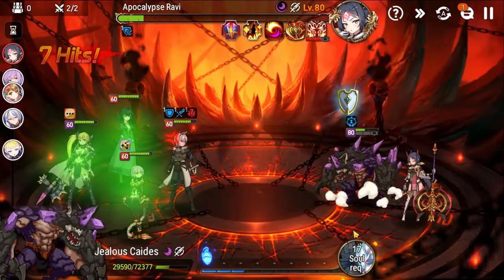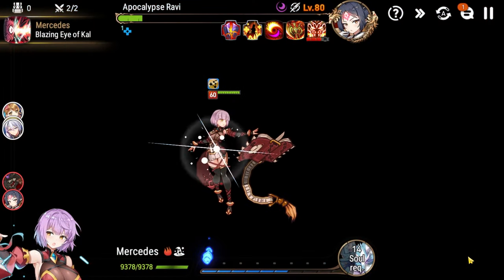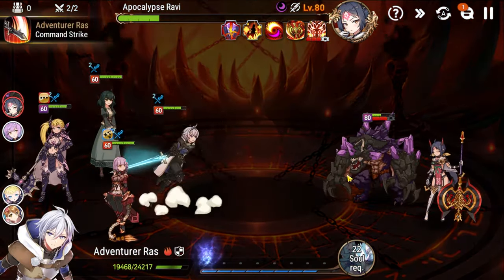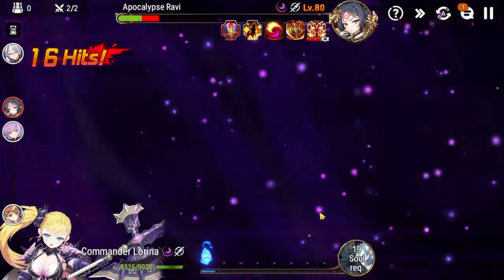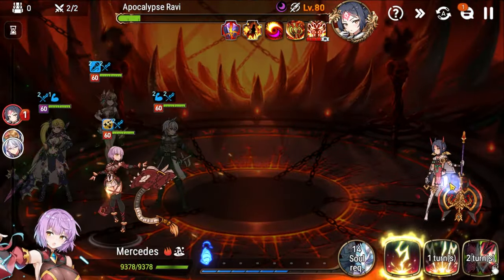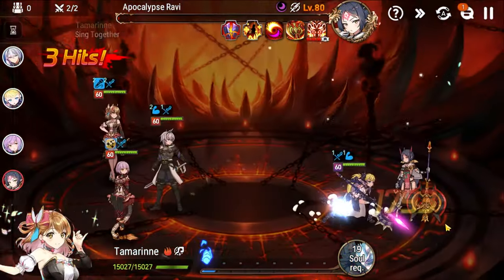Ravi is one stack away from getting continuous healing again. There's the healing — as you can see this is really annoying. Now we have enough souls to finish this. The idle rotation should put it away. The defense break lands. And there we go — Abyss Floor 100 is cleared.